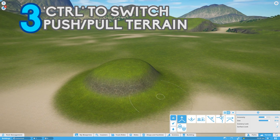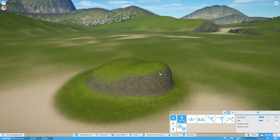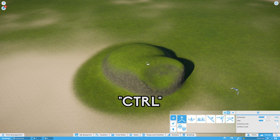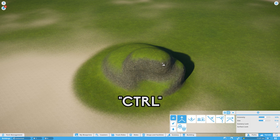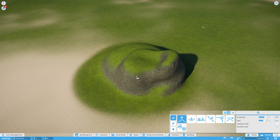Here's a cool terrain tip that might be useful when you're building. If you're selecting either push or pull terrain, if you hold down the Ctrl key, it'll do the opposite. So if you've got pull selected but hold down Ctrl, it'll push instead. Much more useful than having to select back and forth on the terrain tab.